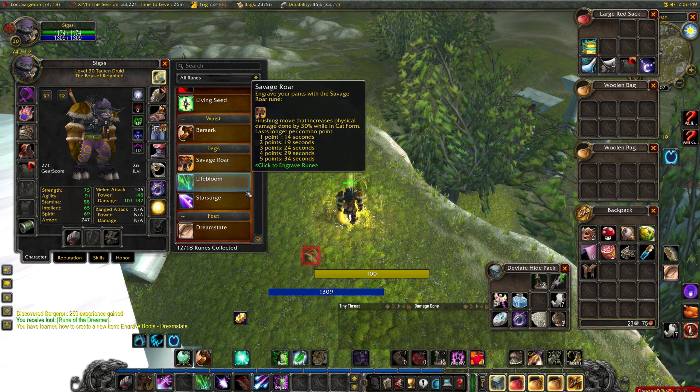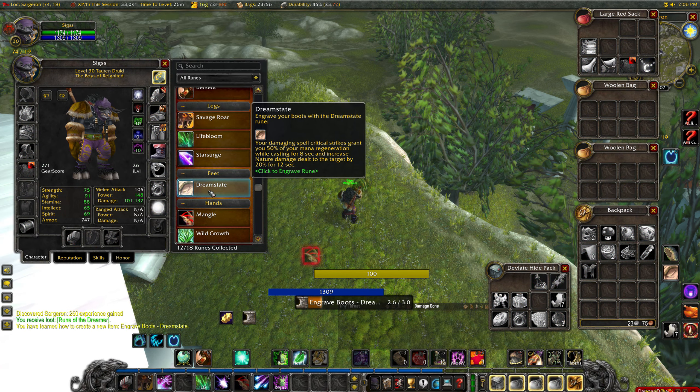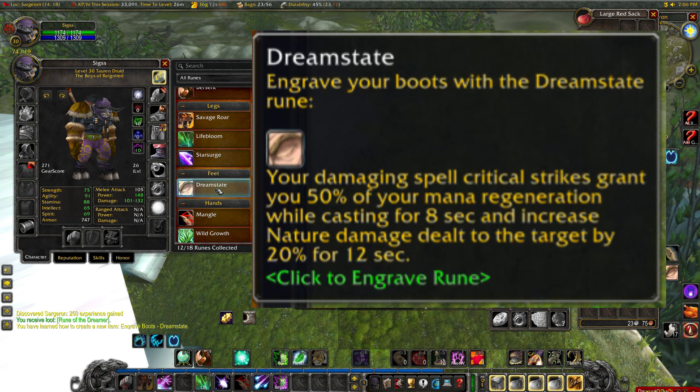Lastly, simply right click the rune in your inventory. Once again, wait for the cast to finish, and then you will have learned your dream state rune engraving.